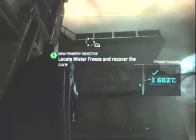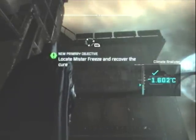Now at this point in the game, you should be looking for Mr. Freeze. This is right when that whole thing starts — right after you get off the communications line with Alfred.